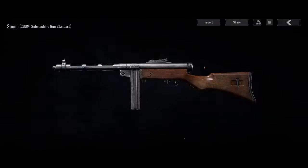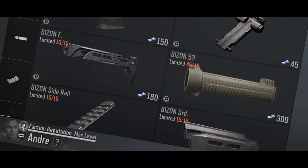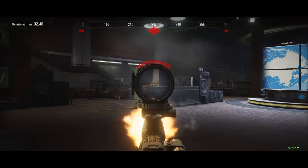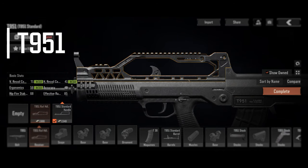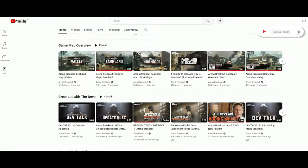Last season saw the new Suomi and AUG weapons added to the arsenal. In Season 4, we're expanding the arsenal again with new weapons and items — two new assault rifles and submachine guns. The T951 assault rifle has undergone some special designs. More information on these new weapons and items will be coming soon.